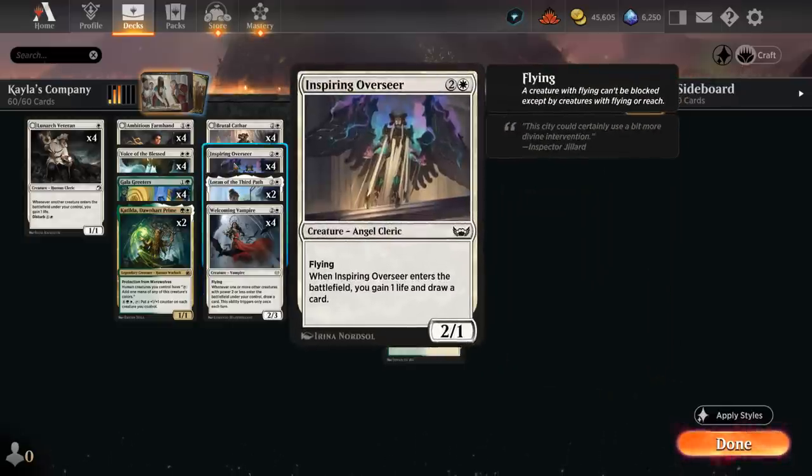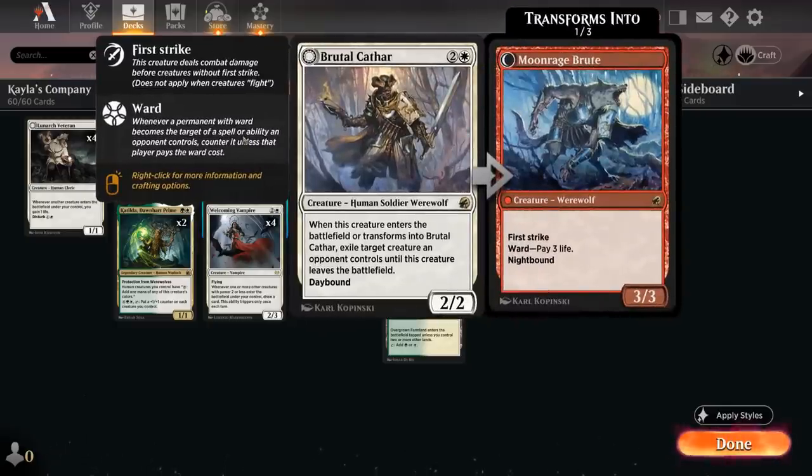We also have four copies of Inspiring Overseer — a 2/1 flyer that gains a life and draws a card when it enters. It's another great card in grindier matchups to provide card advantage, and then a removal spell of choice of course — Brutal Cathar, which can exile an opposing creature when it enters.